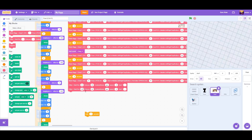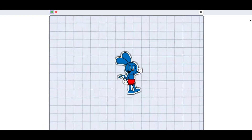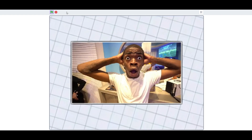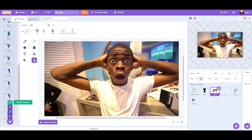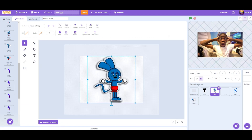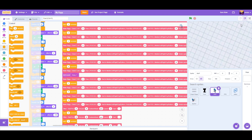If you want him to stay in the middle, just do this and set how long you want him to stay in the middle. There's the guy. Let's add one that already has the grid and see what happens.